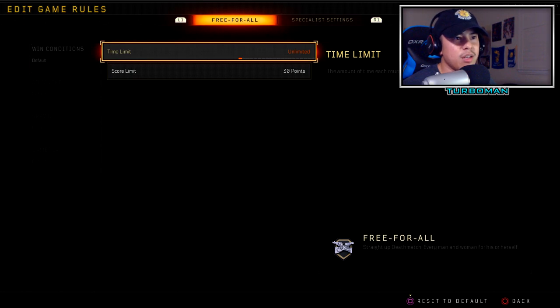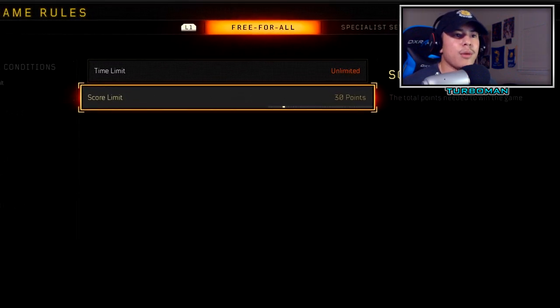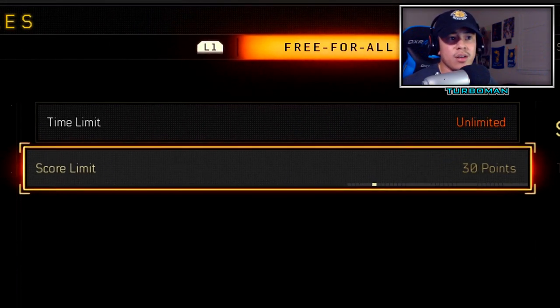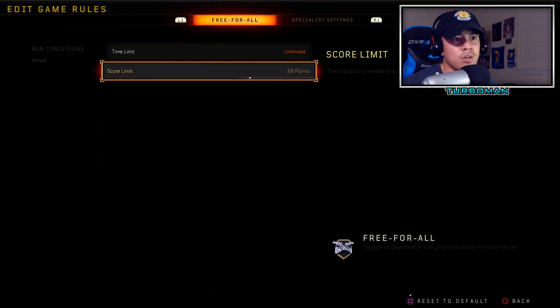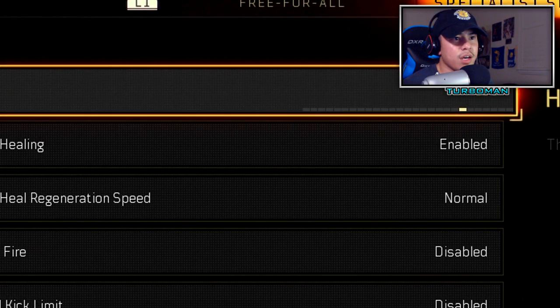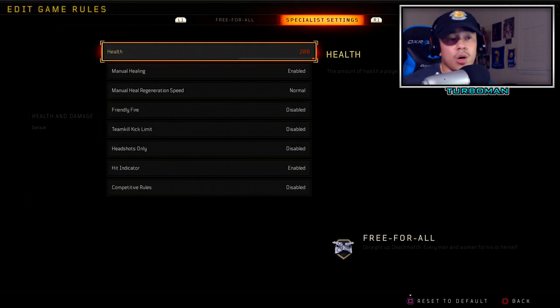For win conditions, set the time limit to unlimited. We want to maximize the amount of experience we get, so 30 points is too low — go between 100 and 200 depending on how fast you want to improve. For this video I'll end it at 40 points. Then go into specialist settings, bump the health all the way up to 200 so we maximize the amount of time spent aiming at opponents and absorbing as much experience as possible from each gunfight.